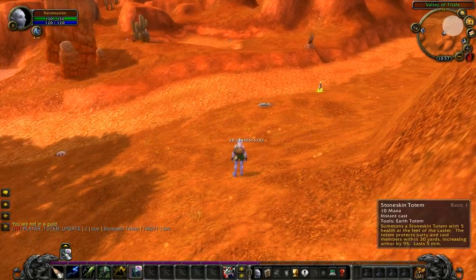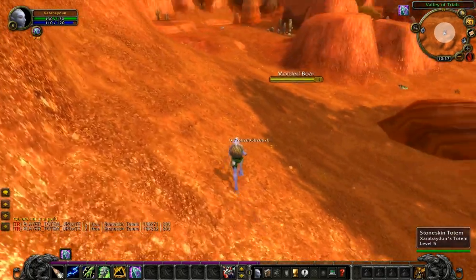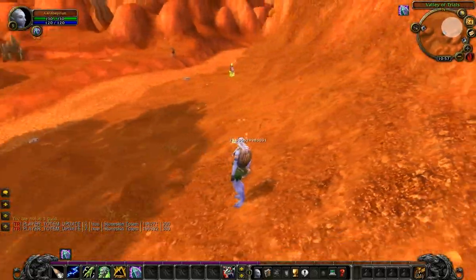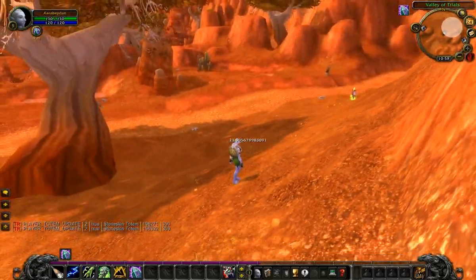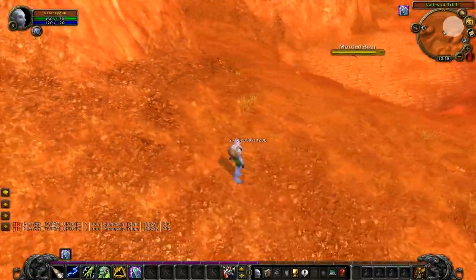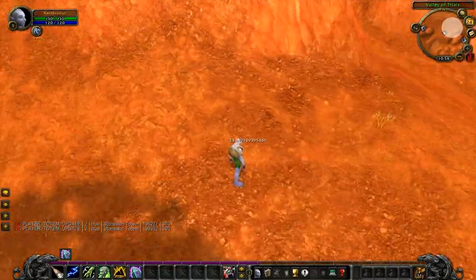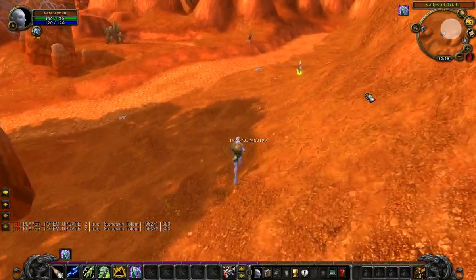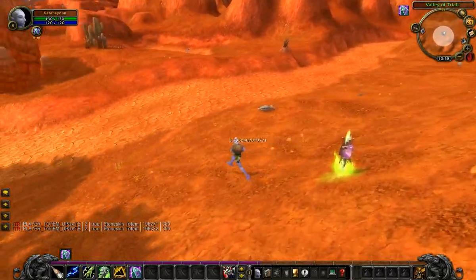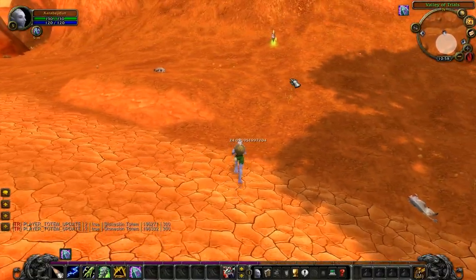I'll set another totem down. Update the icon. Now it's been moved. My hope is to have a different colored radius icon for each totem so you can better see where your totems are placed. That's that.